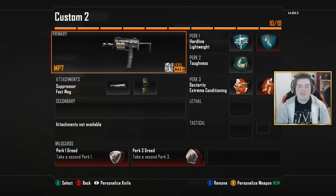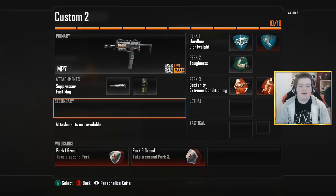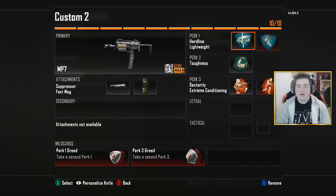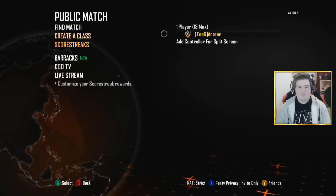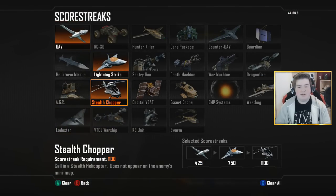This is the class setup we're going to use today. As you can see, the MP7 with the suppressor and fast mag. For wildcards: Perk 1 Greed and Perk 3 Greed. After that, Hard Line and Lightweight. For Perk 2 we have Toughness, then Dexterity and Extreme Conditioning. For scorestreaks: the UAV, the Lightning Strike, and finally the Stealth Chopper. As always, if there's a certain weapon or streak you'd like me to use in a future video, let me know in the comments.